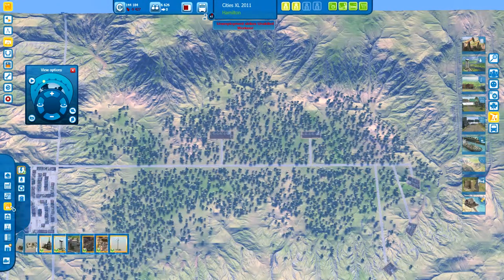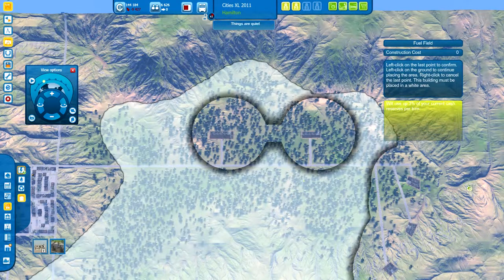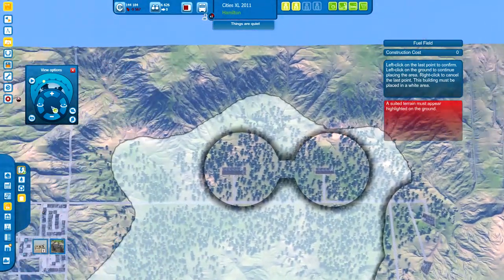The reason is it doesn't really matter whether or not you use more of the white space to get 100% efficiency. You can use a lot less and still be getting 100% efficiency.